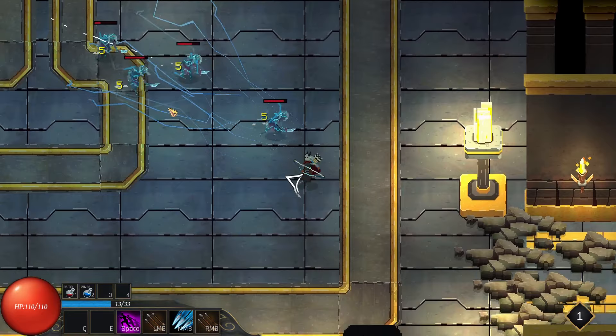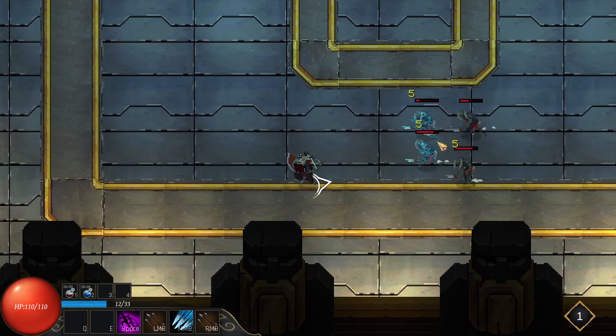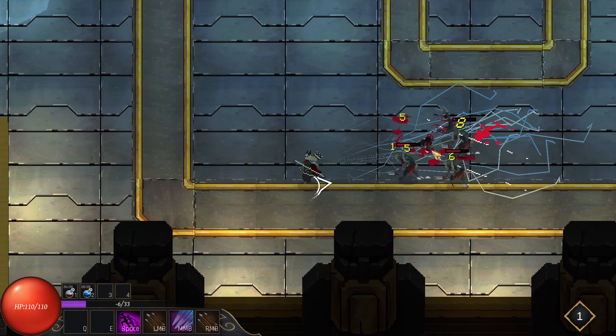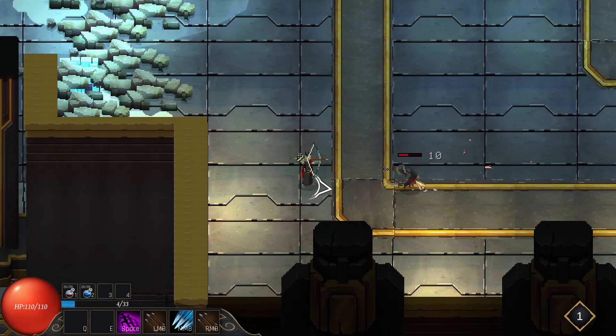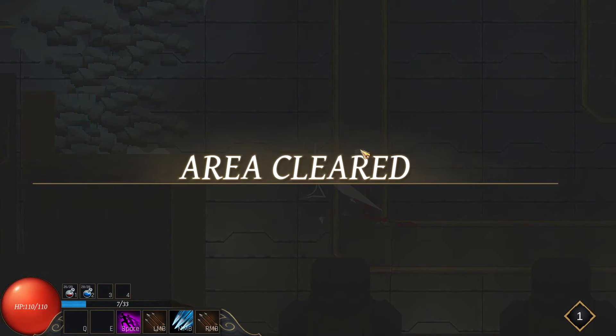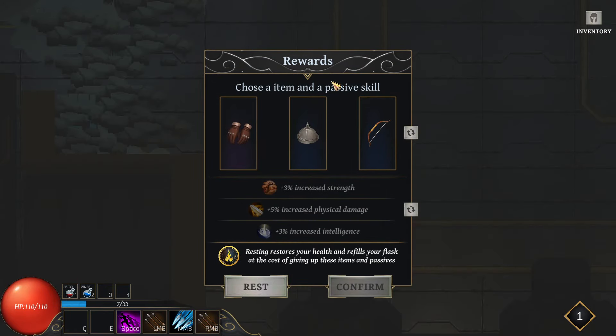So this is my AOE — it's not bad. It doesn't do nearly as much damage as my normal arrow. Easy peasy. Choose an item and a passive skill. Increase physical damage, increase strength, increase intelligence. I think it restores your health and refills at the cost of giving up the items.